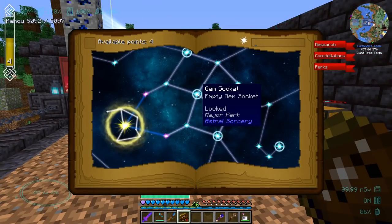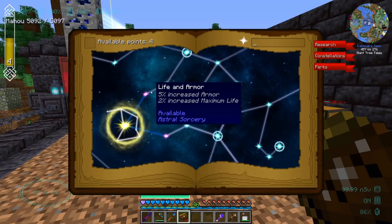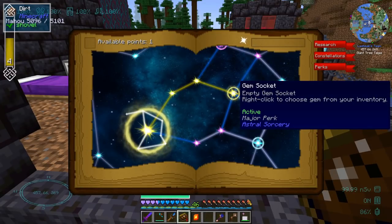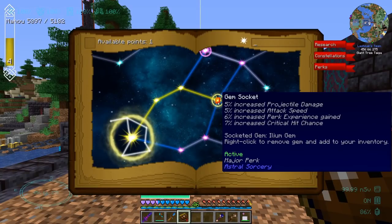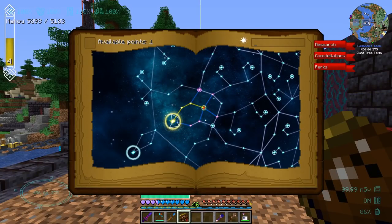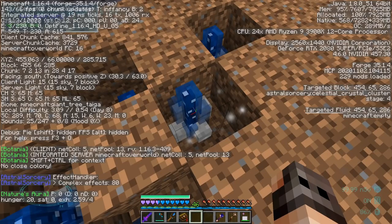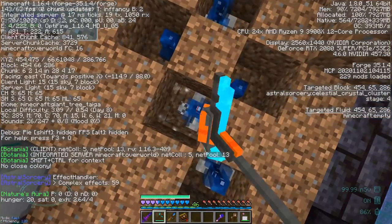To use Dynamism Gems we need a gem socket from the perks tab — we have four points so let's use it. Right-click to choose a gem from your inventory. We can't see the effects clearly, but the gem is equipped. We can remove it and select it again. Meanwhile our celestial crystal has reached stage four, so we can harvest it.